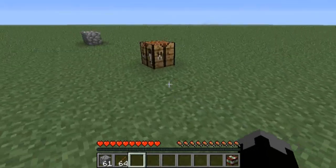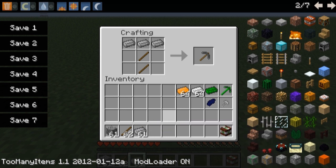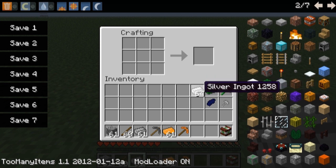Let me show you what happens with the ores that you can now get, as you can see. You are now able to make tools with them. How cool is that? The tools have the same durability as iron, save for the refined uranium, which is more like diamond. The only problem right now is you can't make the uranium pickaxe, because there's an ID conflict for the uranium rods, which is being worked on right now, and it should be out in the next update.